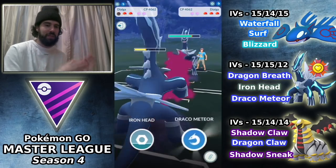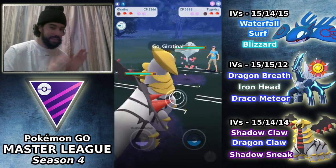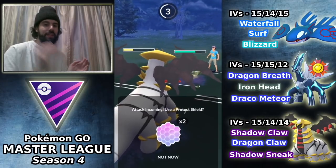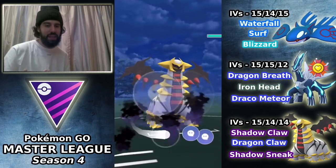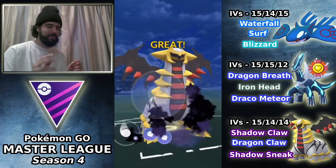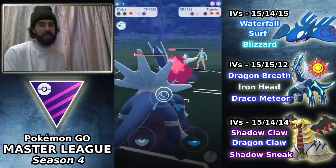I bring in Dialga and farm down. I go for Draco Meteor on his Dialga — it goes through and I'm ecstatic. But here's the main weakness of this team: Togekiss in the back with two shields. I can't do anything against it — Giratina and Dialga are both weak to Togekiss. If I had my Dialga healthy I'd have play going for Iron Heads, but with Dialga so low and Giratina left, there's really nothing I can do with Togekiss having two shields. Definitely something I'll have to think about going forward.